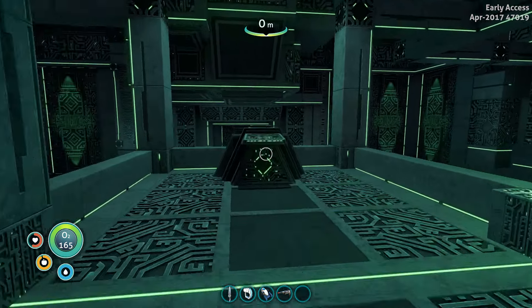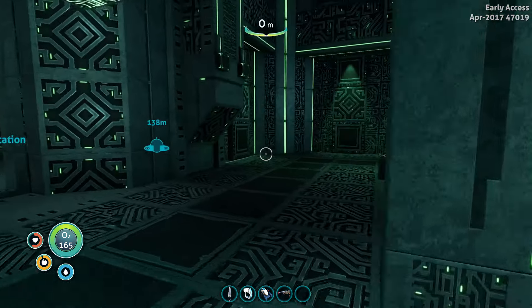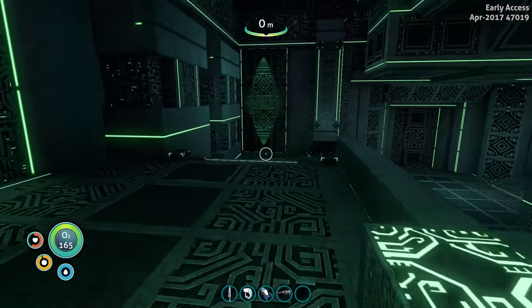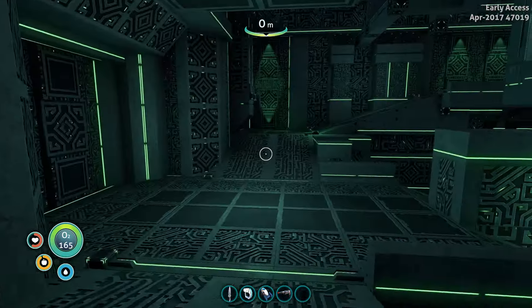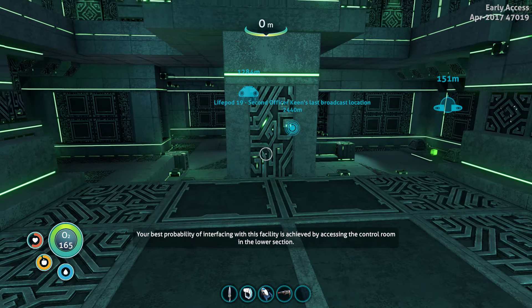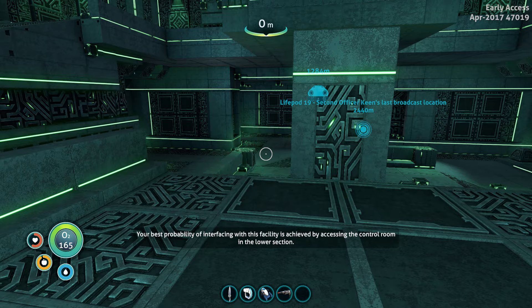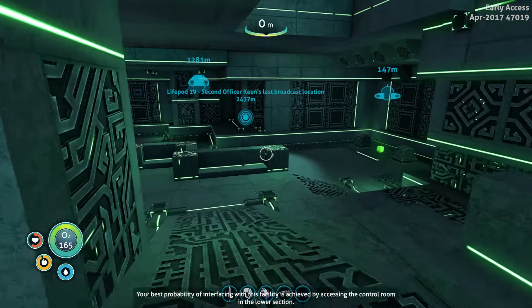We've had a go at this - the solid state drive. Download data. Can't do it anymore. This is exciting times! The PDA says: 'Your best probability of interfacing with this facility is achieved by accessing the control room in the lower section.' And access it we will!